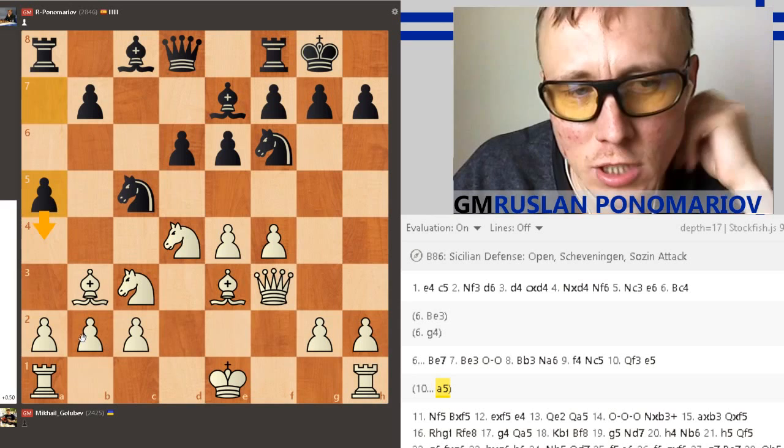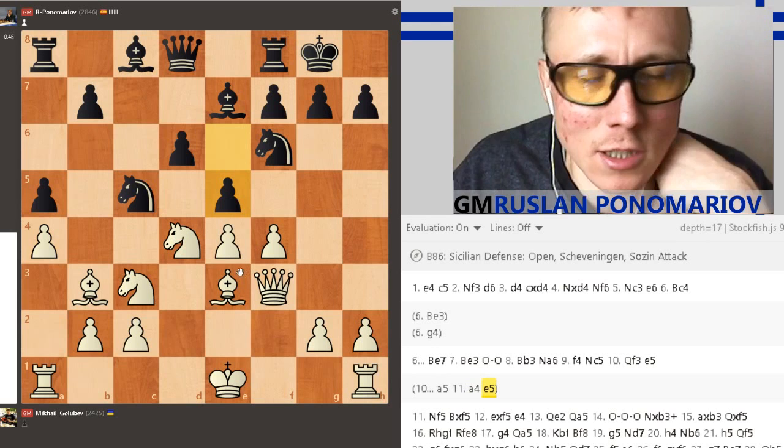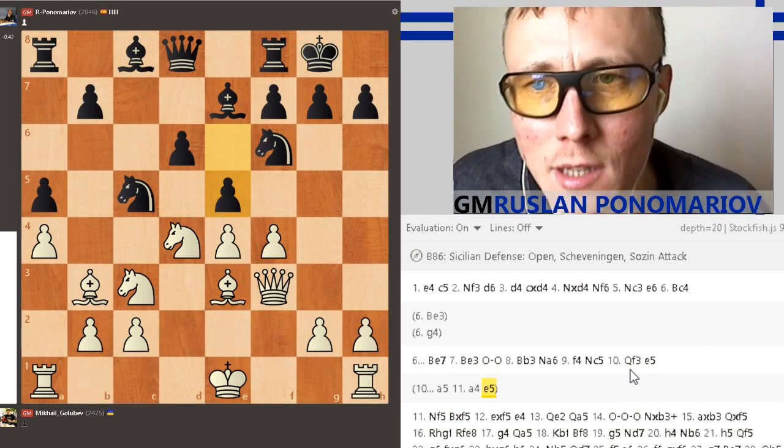You want to play A4. If you just play A4 with White — then somehow, maybe E5 is... E5 is now a much better version of this variation because White has more weaknesses. I took some time to think — no, A5, yeah.